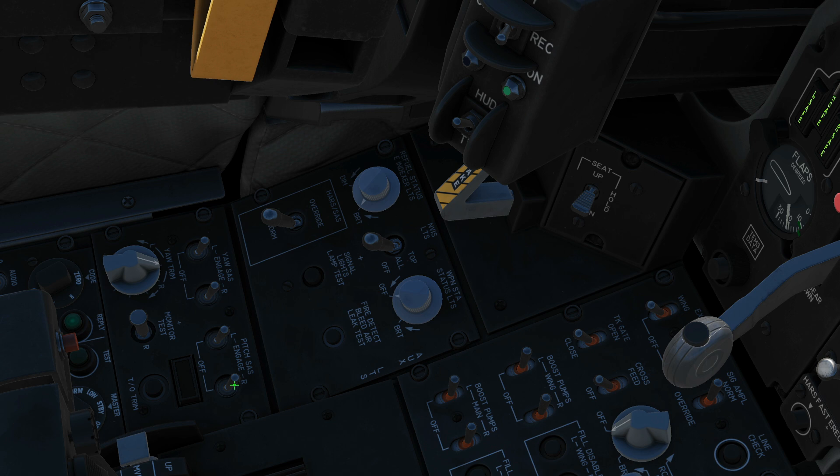This is your primary rudder trim. This is a test that doesn't actually function in DCS other than to reset the other controls. And here we have a button to press to configure for take-off trim.